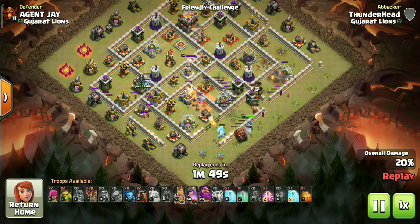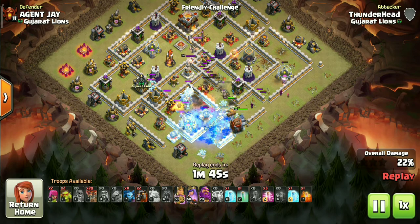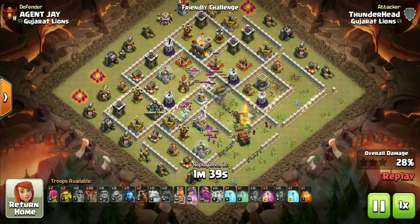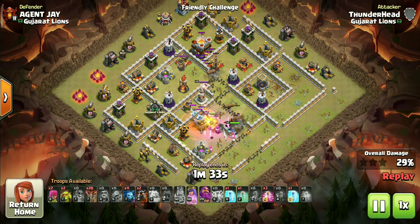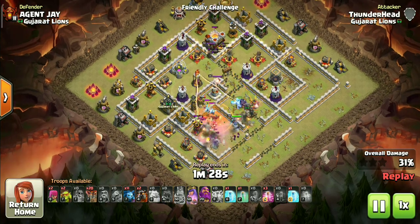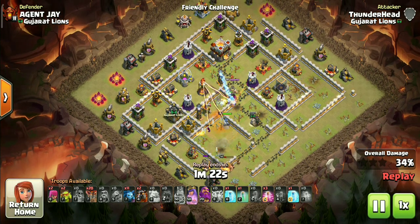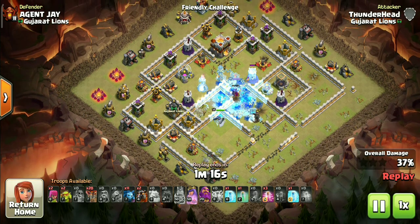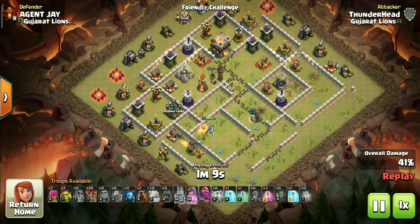I lured the CC using 2 balloons to take them down nice and early in the attack. I like to use the skeleton spell to get more value out of the hero dive, as they are great at distracting the defenses for our heroes. The ice golem and the yeti from the log launcher are out now — they will provide further tanking for the heroes to survive longer and get more value. All the targets are down and a solid path is created for Lavaloon. We can start the third phase of the attack now, which is the Lavaloon part.